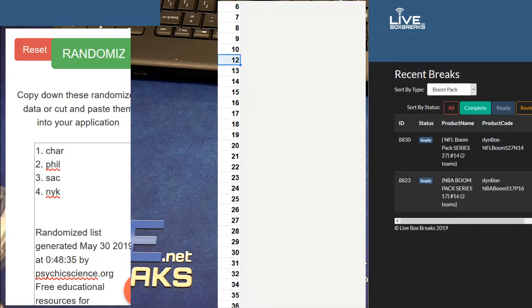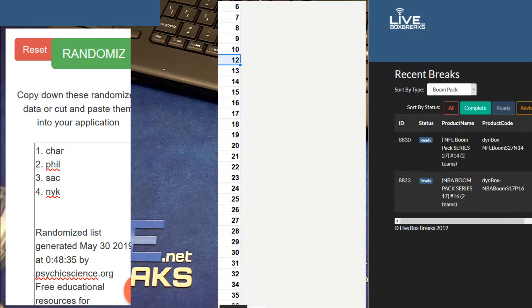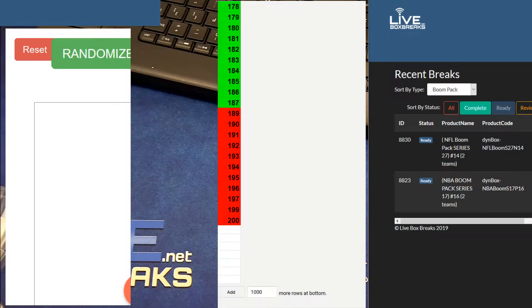We got a promo pack, then we'll get into our NFL mixer, then we got some player cases. We're going to do National Treasures and Spectra, and then the final two breaks tonight we're going to do our team case Legacy number three and our player case Legacy number one. We got 19 left in Legacy, guys — by four players for 10 bucks. Only 19 left, we're almost there.